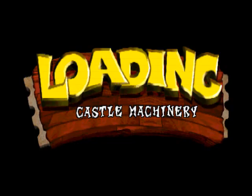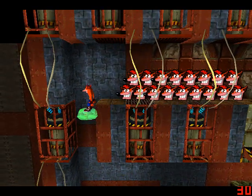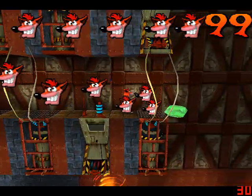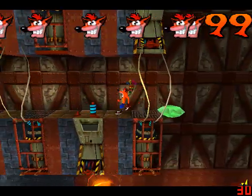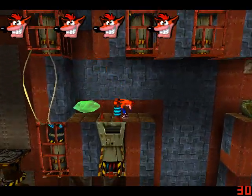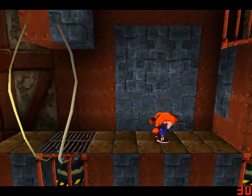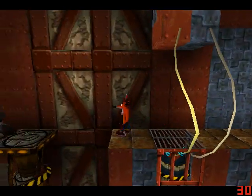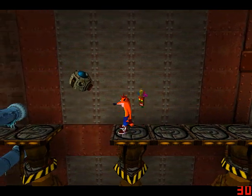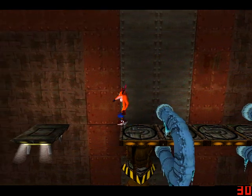Okay, time to do Castle Machinery. I can use the green gem here. Now, you don't need the green gem to get boxes — you do this so you can get all these one-ups, and you can exit the level right away. But why would you do that, especially if you've got some boxes to get? Needless to say, we're gonna be quite busy rather than take a cop-out.